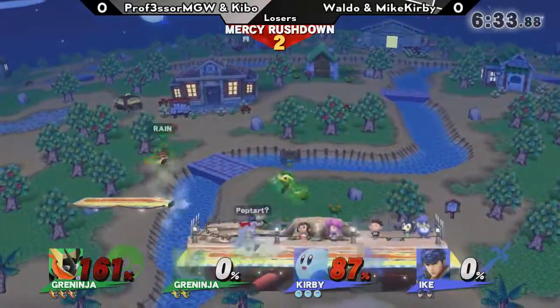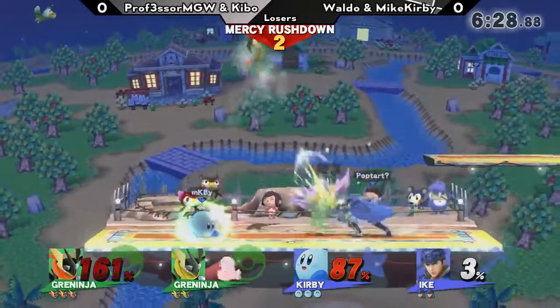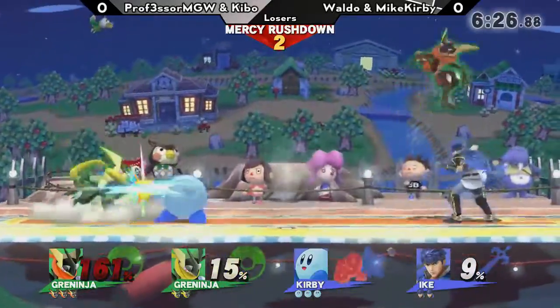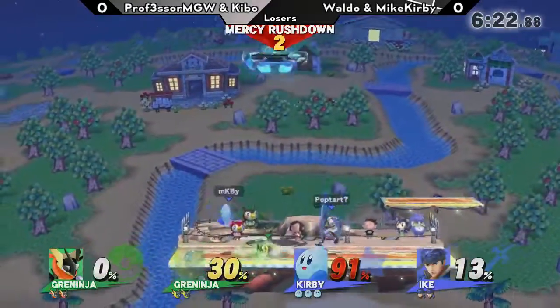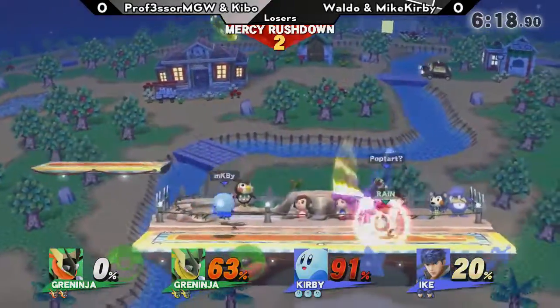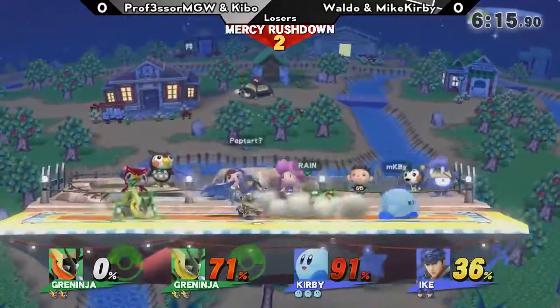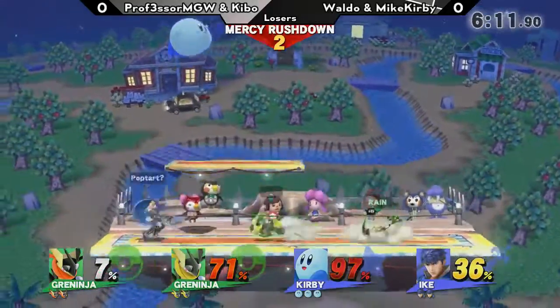Greninja is a character that doesn't really have any disjoints until he throws out those really strong hits, and all of a sudden he has these water swords that can really mess with your opponent if they don't have the right tools to deal with it. Greninja is a fast faller — he is actually one of the fastest fallers in the game, which means he can fall really hard into some of Kirby's combos.